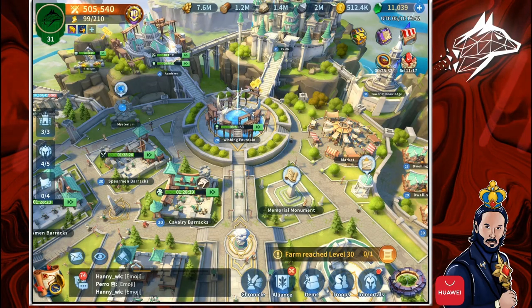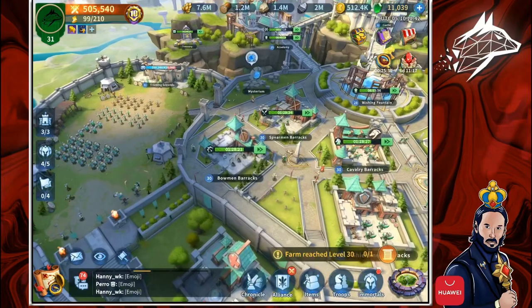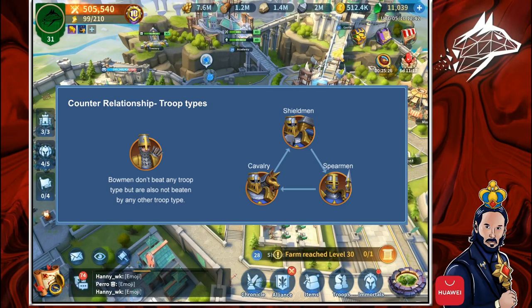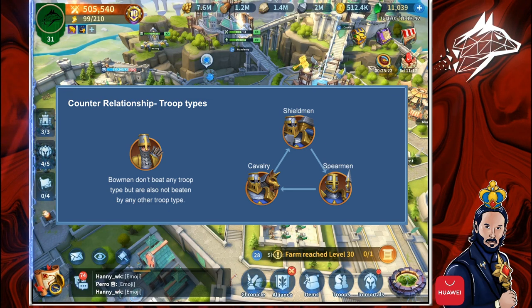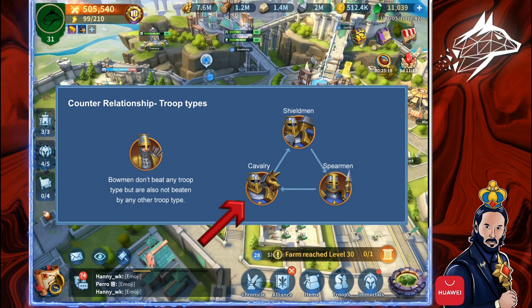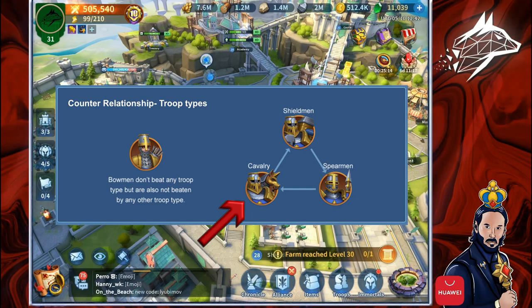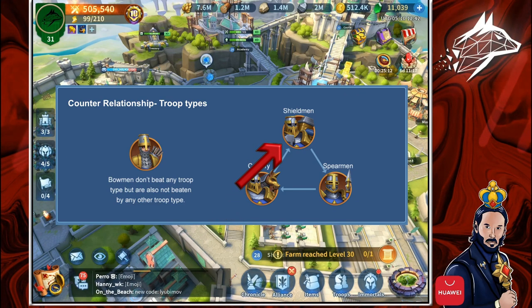As you already know, we have 4 different troop types: Bowman, Shieldman, Cavalry, and Spearman. The Bowman do not beat any troop type and they are also not beaten by any troop type. Then we have a triangle that shows the counter relationship between the other 3 — Cavalry counter Shieldman, which counter Spearman, which counter Cavalry.